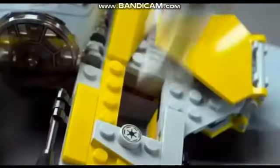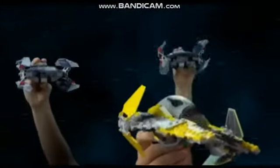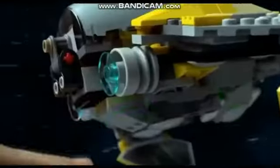Lego Star Wars sets — evil vulture droids are preparing for battle. You can build Anakin's Jedi Interceptor, load R2-D2, and blast into action. The droids are everywhere. Prepare the new spring-loaded shooter and fire. A direct hit — the evil droid army is destroyed.